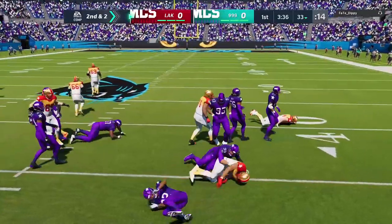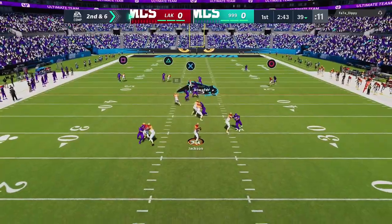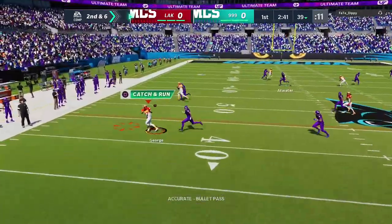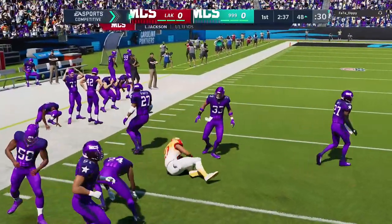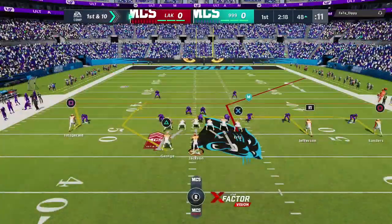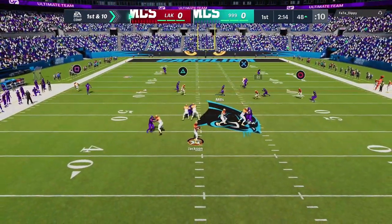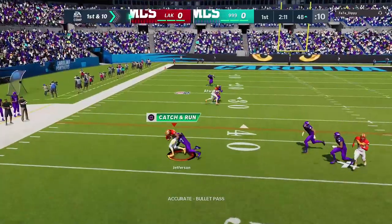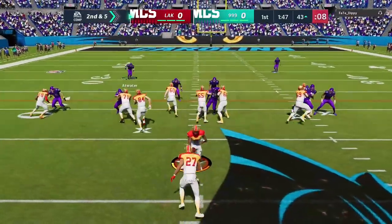Going with a little RPO, might just take the run — didn't block the person I wanted but we'll get the first down. Larry Fitz on the outside — that's not gonna be open. Hit Eddie George again, nice little move and we get the first and then some. He's got two really good corners so I may have to avoid running. Justin Jefferson with the first catch of the game.